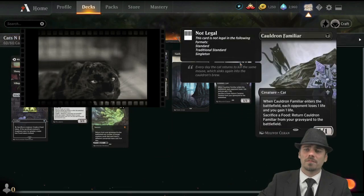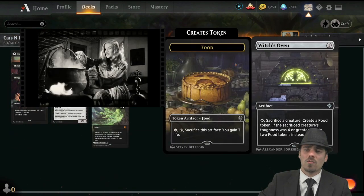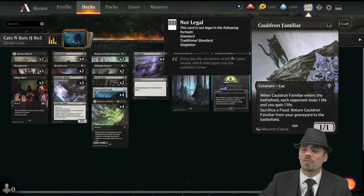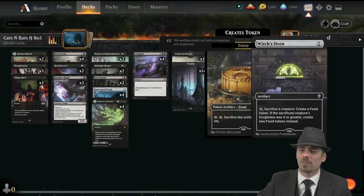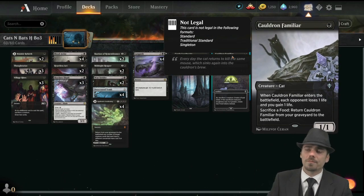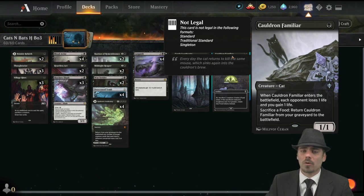What were we trying to do? We were trying to use Cauldron Familiar and Witch's Oven. This combo is very familiar — every time you can sacrifice the Cauldron Familiar to get a food, and then return it from the graveyard to the battlefield by sacrificing that food, so the Cauldron Familiar just keeps coming back and draining the opponent. Kind of slow, but a familiar combo.